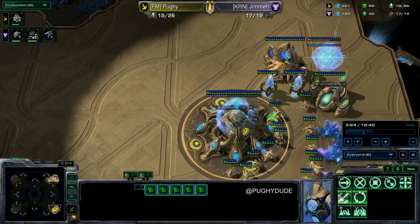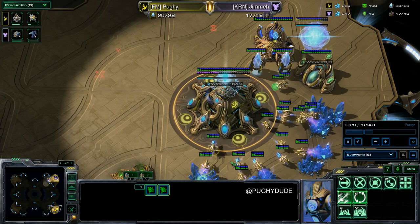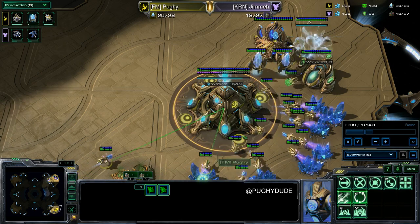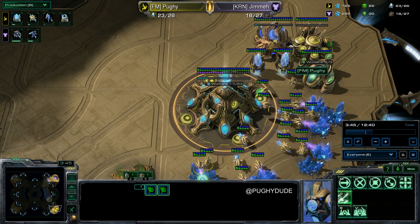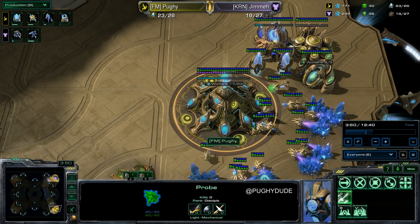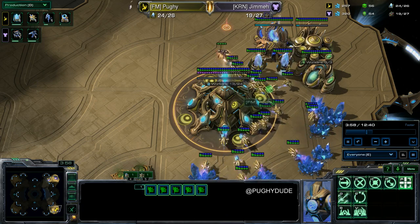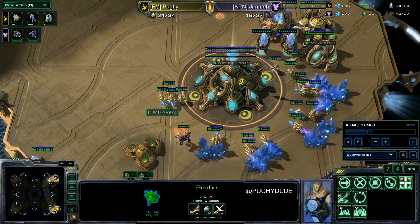You click on the Reaper and you have your five probes or whatever — they chase the Reaper. The Reaper's going to stop and take pot shots at those probes. Once it's taken like two or three shots — preferably two, because three is into your hull and that's damage you're never getting back — you bring them back and they regenerate. You click on the hurt ones and bring them back.